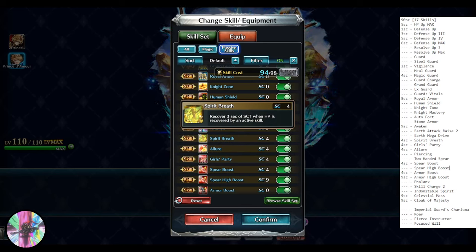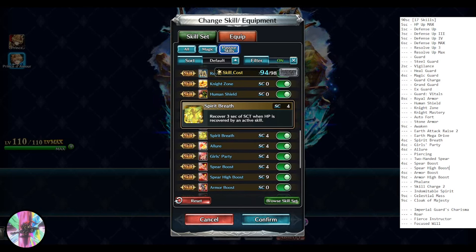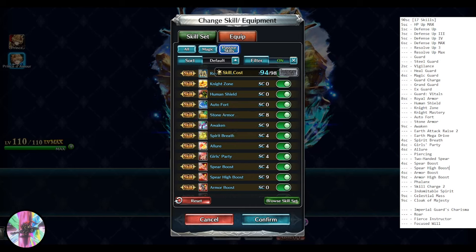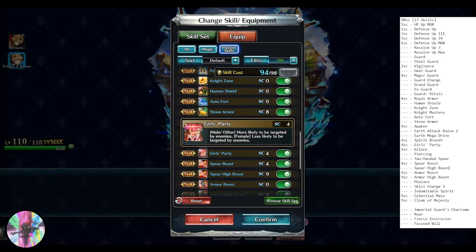Spirit Breath is really good value for 4 SC. Girls Party and Allure: plus one stack going up to four allure stacks. He's male so more likely to be targeted — another allure stack — bringing him to plus five total allure stacks, making him much more targeted than almost every other unit in the party. His offensive prowess isn't the focus, and if he does anything damage-wise it'll probably be notable only in Arena after testing.